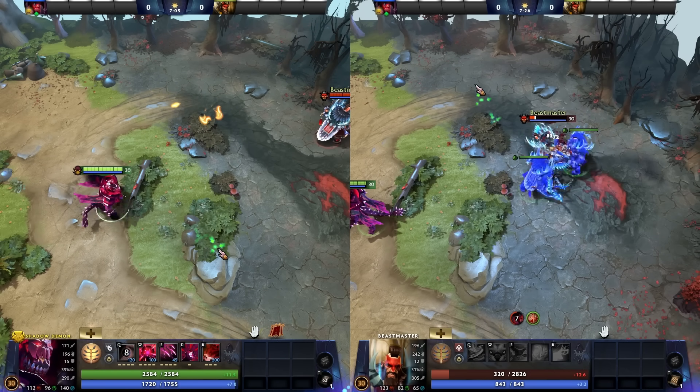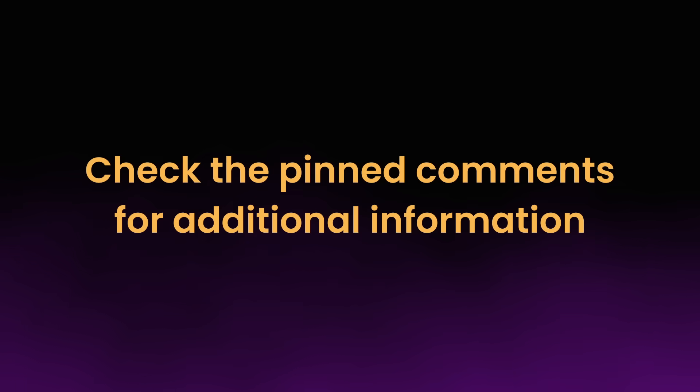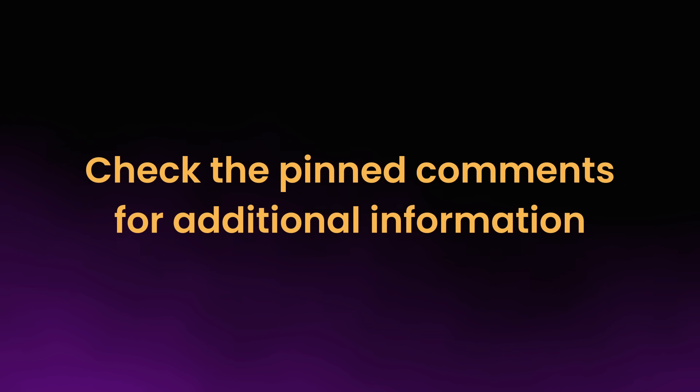Critical strikes are also sometimes copied, but we'll touch on that in a moment. We'll leave more details in a pinned series of comments detailing all the item, hero skills, auras, facets, and innates which illusions will bestow, even if they don't directly benefit from the bonuses themselves. There's lots of good information to know when leveraging the power of illusions for those who want to learn all the gritty details.